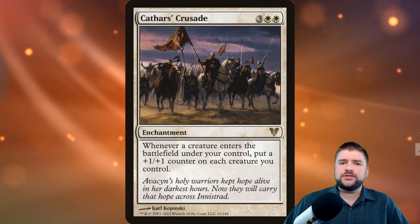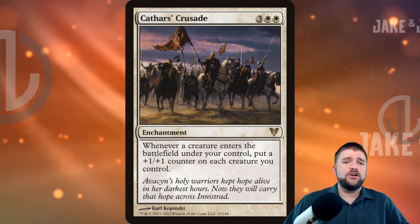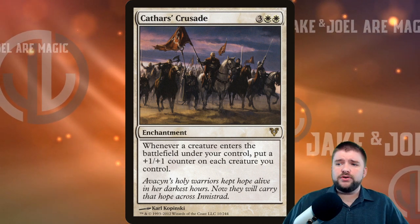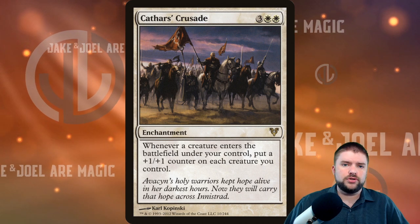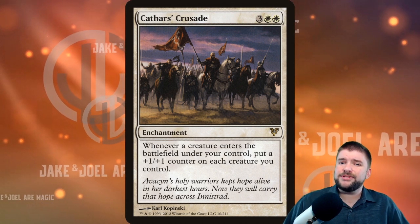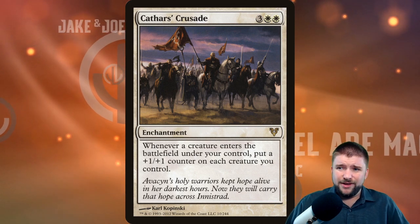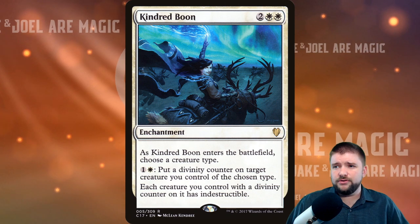Cathar's Crusade is not specific to any individual creature type, but I think it's a fantastic almost auto-include for go-wide creature decks. Whenever a creature enters the battlefield under your control, put a plus one plus one counter on each creature you control. For five mana, it's a sticky enchantment that's going to be fairly hard to remove and is just bomb in creature-based decks.